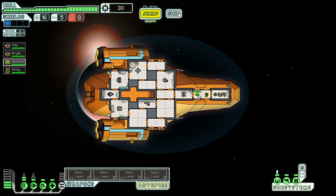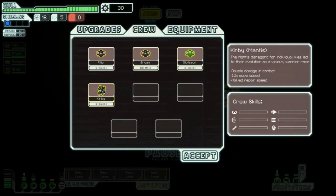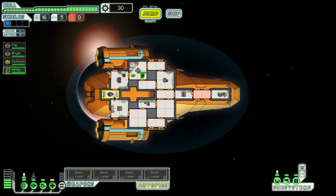Let's get our crew situated. We're putting the Mantis on shields — they do double damage in combat and have 1.2 movement speed, but they repair half as quickly — so actually we'll put him on engines, since that's the least vital system. We'll put the Zoltan on weapons because that gives us a free power for one weapon, meaning all four weapons can fire at once even though we only have three available power bars.